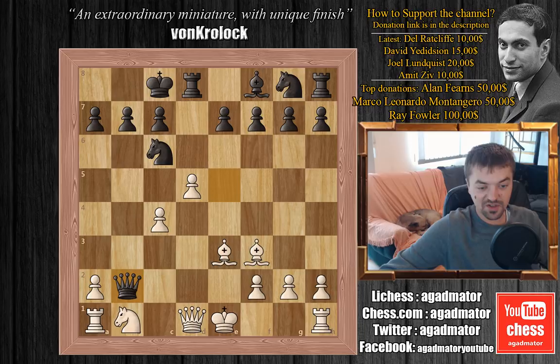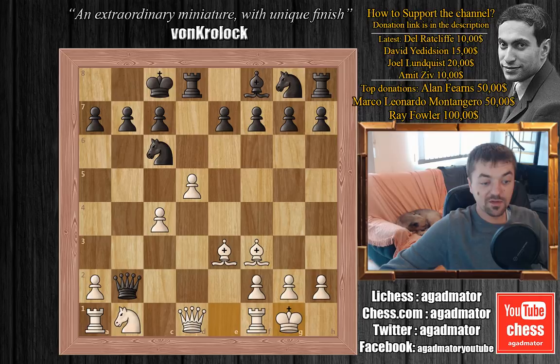So we have queen captures on b2 and Runow castles here — he's given up a whole rook. We have queen captures on a1, and now comes the punchline that Runow had.